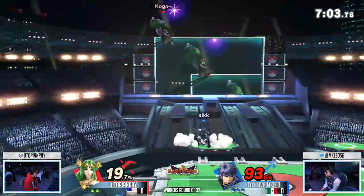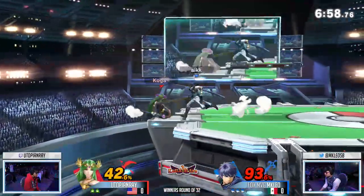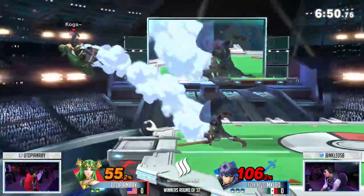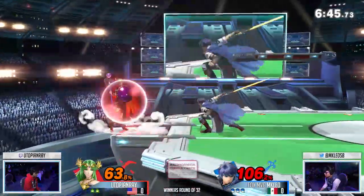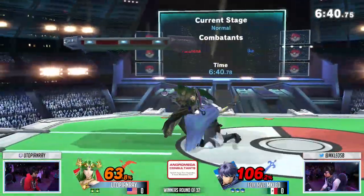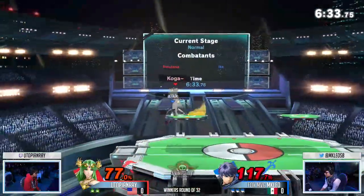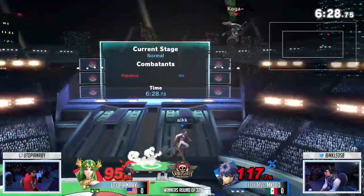You have to keep in mind that Ike is so strong on this stage too. Comboing up the platforms, the way he can chain his aerials together — it's just super strong. And there's also not that much platform to hide under when you're trying to hide from his falling nairs, right? They're in very specific spots where he can extend combos off them, but they don't provide shelter. Great use of dash attack — a very strong way to contest that falling nair, because that shield is invincible. It's designed to stop swords.